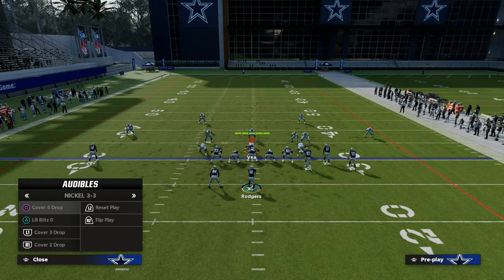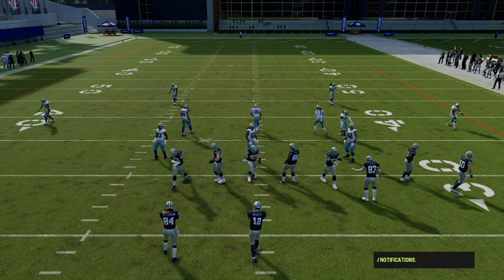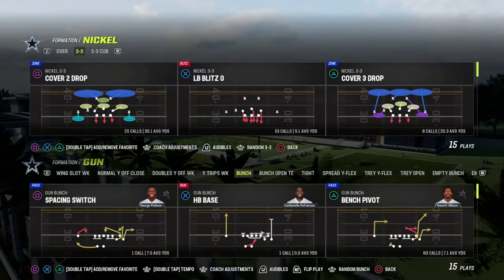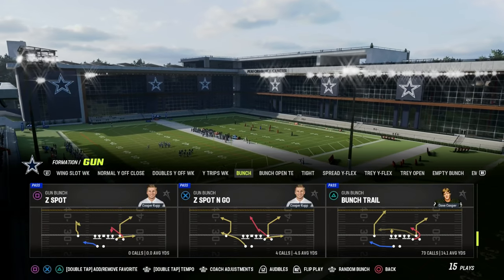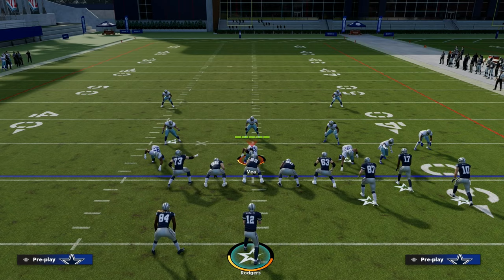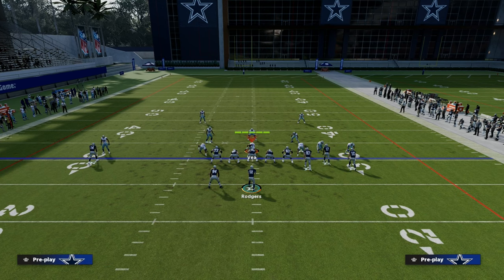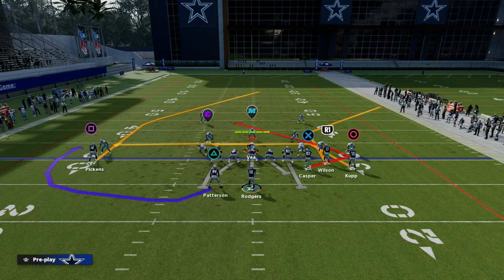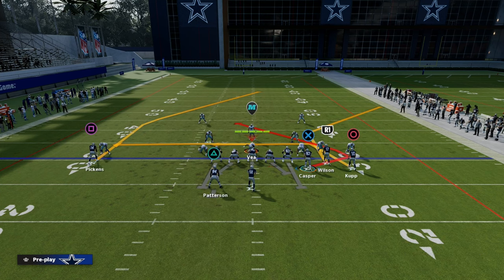First things first, a power play has to have the ability to attack man coverage. If your power play cannot beat man coverage, it is not a power play. Route abilities are very helpful for this. I've got Short In Elite on Cooper Kupp, Short In Elite on Casper, Route Tech on Wilson, and Short Out Elite on Pickens. So how are we going to set this up to consistently beat both man and zone coverage?